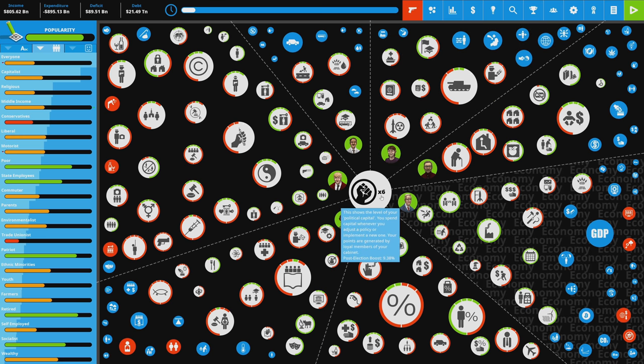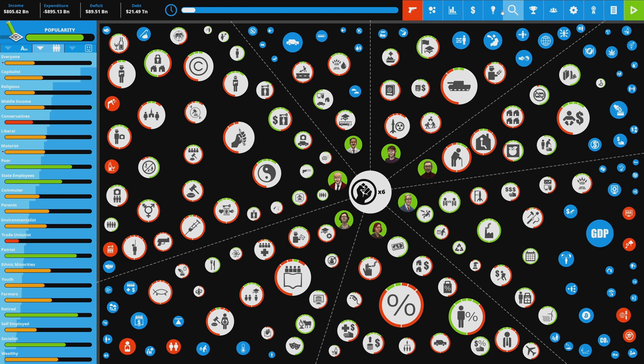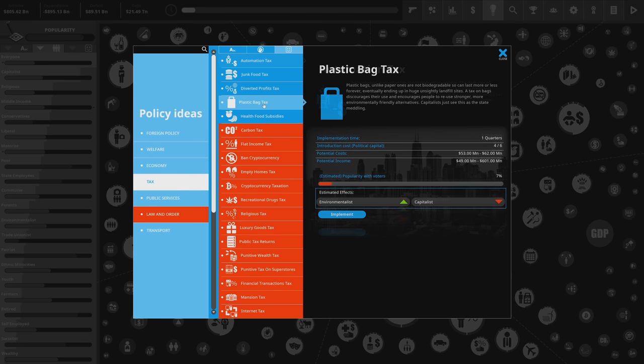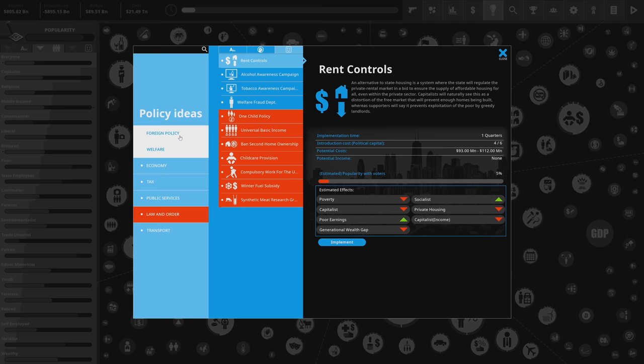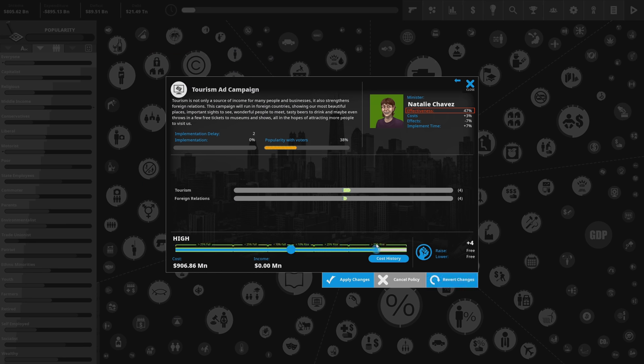I could bank some political capital — there's a maximum per turn but six is good enough for carryover. Let's make capitalists happy: we could look at a tourism ad campaign, relatively inexpensive, that helps foreign relations and increases tourism. We already have a tourism problem in the United States within the game because of strict border controls. The tourism campaign might work — if I increase tourism and foreign relations, that helps us. Let's go with just near maximum and move to the next turn.